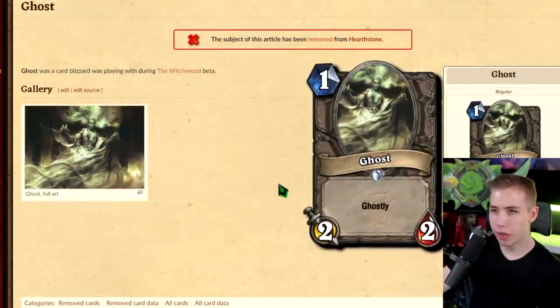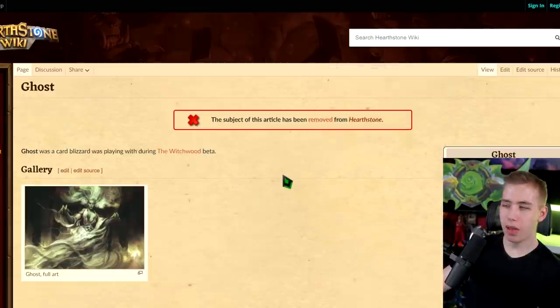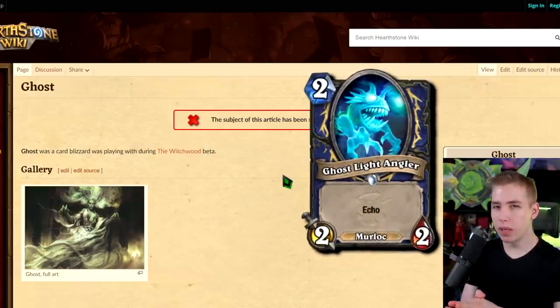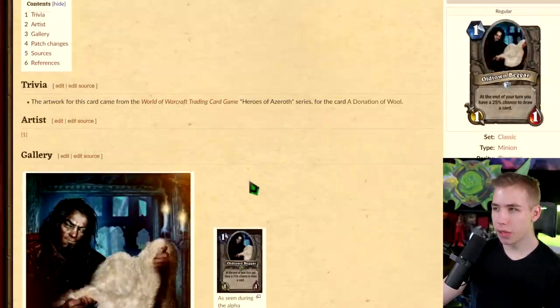Ghost has the effect 'Ghostly' — what is Ghostly? Ghost was a card Blizzard was playing with during the Witchwood beta. If Ghostly was just the keyword that then became Echo — or 'repeatable this turn' — then we do have this card in the game called Ghostfish Angler, the Murloc that is Echo. At the end of your turn, you have a 25% chance to draw a card — that's just Nat Pagle but a one-in-four chance.